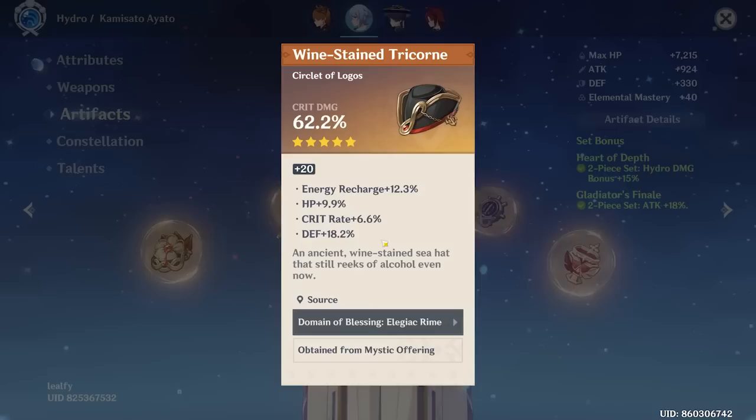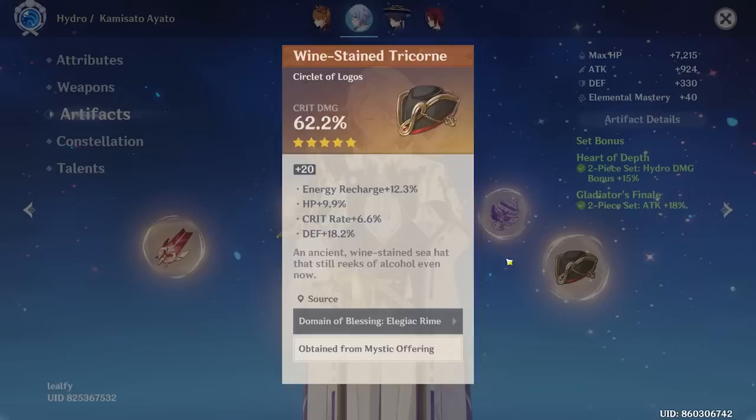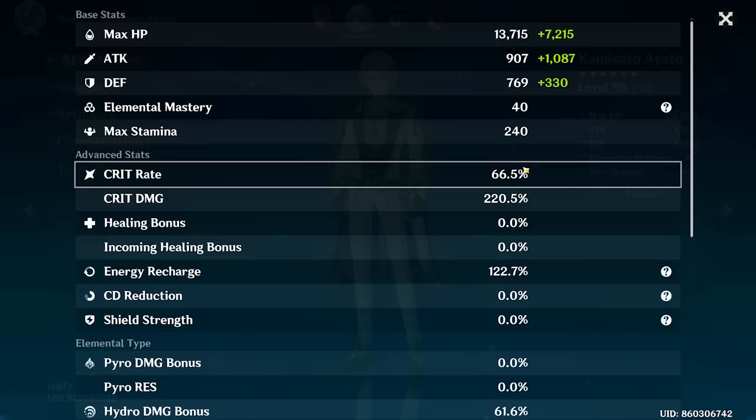You have a crit damage hat with 6 crit rate and 12 energy recharge — not a ton of crit rate here. I'm worried for your crit rate stat. You got 18 defense, which kind of explains why you have a thousand defense there. The flower — not a bad flower. Again, more defense, but you do got crit damage and crit rate — that's nice. And the feather is pretty good — about 40 CV there, that's a really good feather. Let's see the split: 66 crit rate — not terrible, almost at 70.